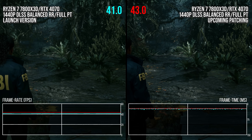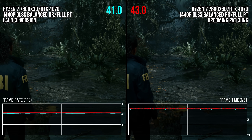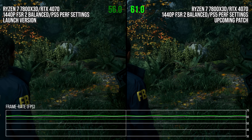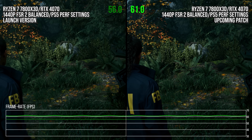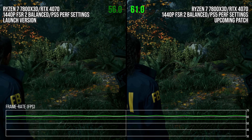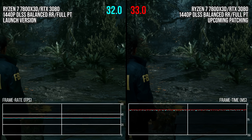Some of this may be down to drivers, but the patch notes also mention improvements for path tracing. I similarly measured improved performance on the RTX 4090 when maxed out, so there does seem to be a nice gain on Ada Lovelace RTX 4000 GPUs — some better, some more the same compared to launch.